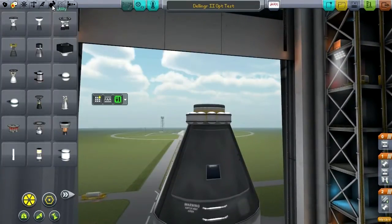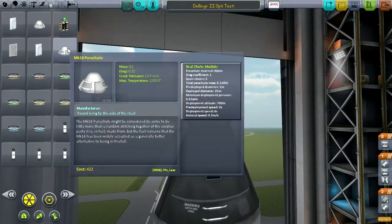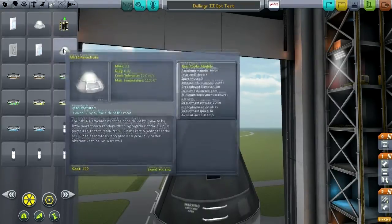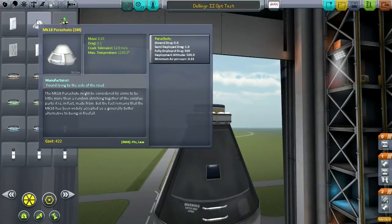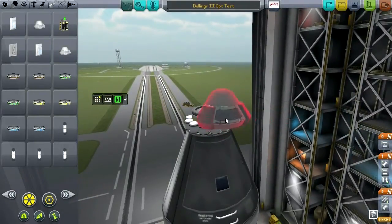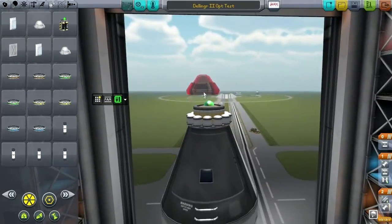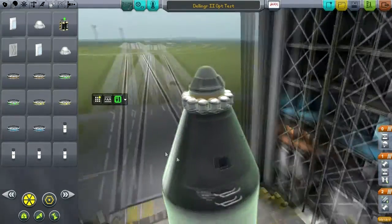Now obviously we need to put a parachute on top. One commenter pointed out that Real Chutes was something I should be looking at, especially for this crewed mission — I want to make sure I have Real Chutes so that the G-forces won't be too bad when the parachutes pop. This one has Real Chutes and it fits, so I'm going to use this one. I think it'll be alright.